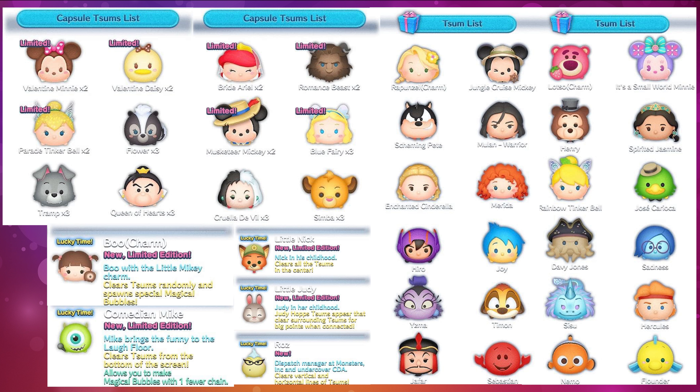That's everything, guys! Here's a quick snapshot of all the zooms available for the month of February. Let me know in the comments which ones you're going to try to get. I'm personally excited to try the new zooms — I have a feeling Charm Boo will be really fun since all the Boo zooms we have so far are pretty good, and now we're getting a charm copy. If you'd like to see more content like this, leak videos and review videos, don't forget to subscribe, and as always, thank you so much for watching.